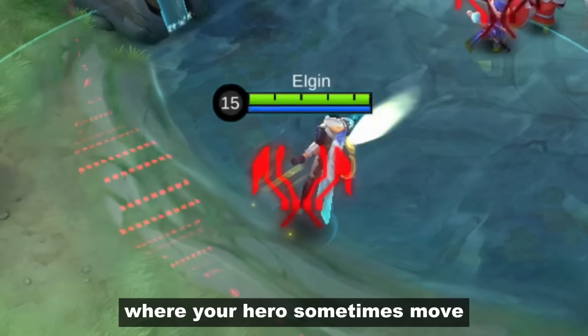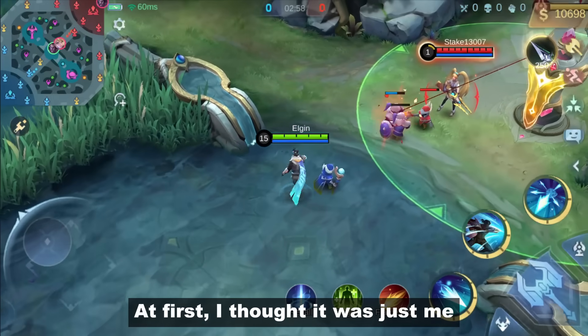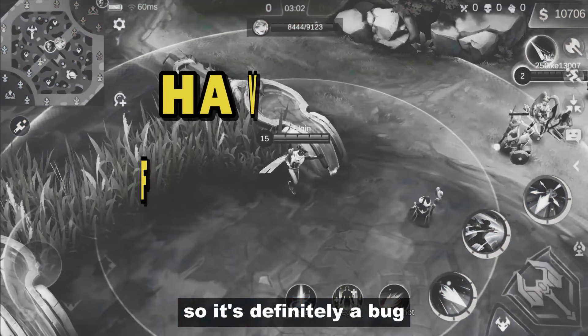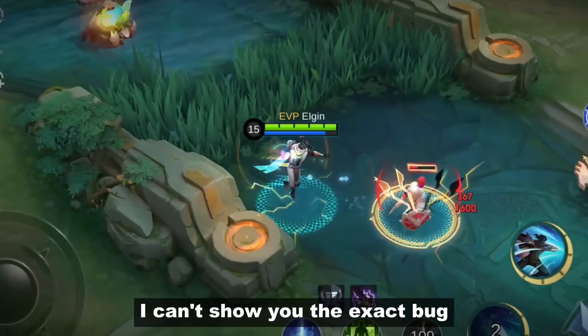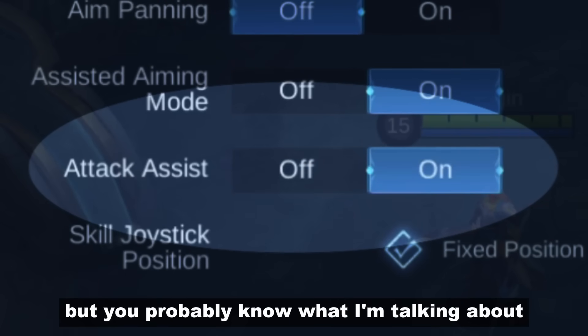First is the attack button, where your hero sometimes moves in the other direction. At first I thought it was just me, but lots of players are talking about it, so it's definitely a bug. Have you felt it too? I can't show you the exact bug because it happens randomly, but you probably know what I'm talking about, right?